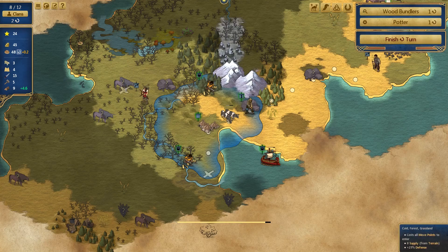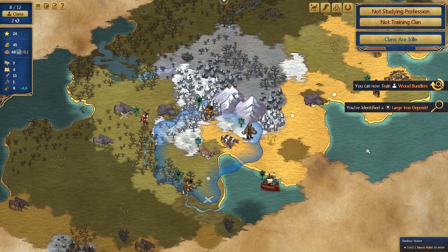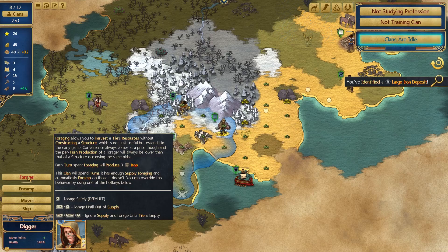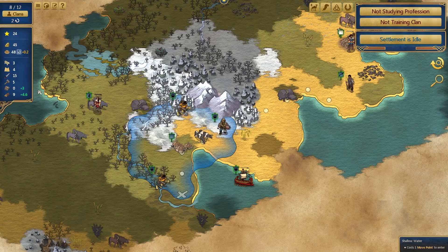I do like the way the map changes - it looks very lovely. The snow starts out over the mountains - a bit of a cold snap going on. I've identified a large iron deposit, which is very good indeed. These guys go there to identify things. The Waldemars - can you forage that? They could get us some iron. I do want to put them over there and find out what that is, but let's get some iron on the board - that might be quite nice.